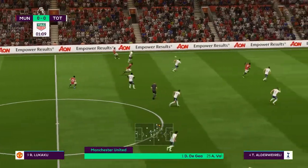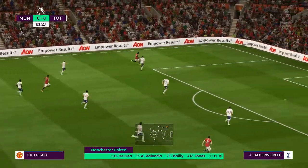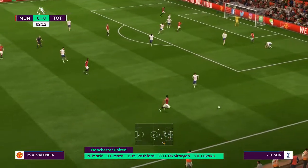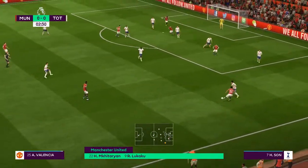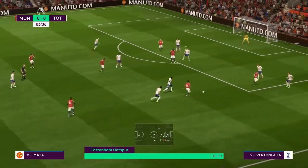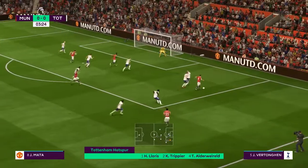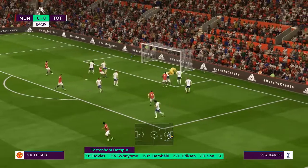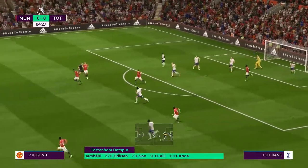This is the Manchester United lineup — David with an incisive pass, Mata the target in the center, supporting players alongside. Lukaku still with a chance in there, off the goalkeeper.